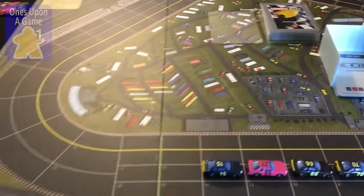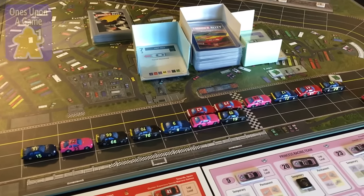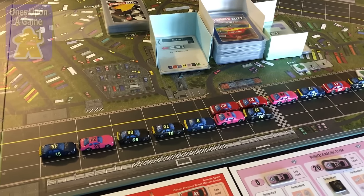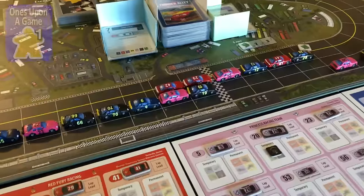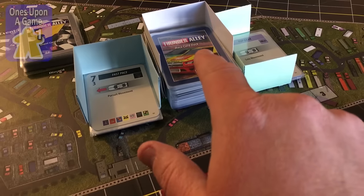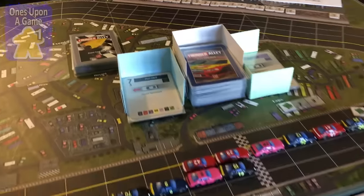This die means nothing — it's simply used when I have to walk away. I'll put it on the team to remind me whose turn it is, because I never get to finish things in one sitting. So what we have here is one round in — the race just started. All teams have moved one car. We've got the draw deck, the race card deck, a discard pile of used cards, and a pile of cards that were not used.